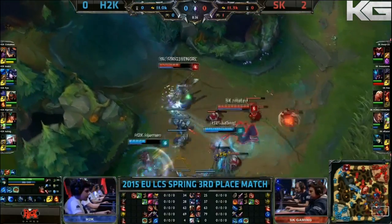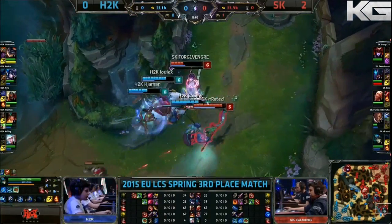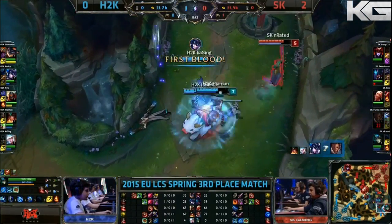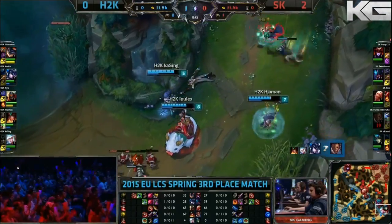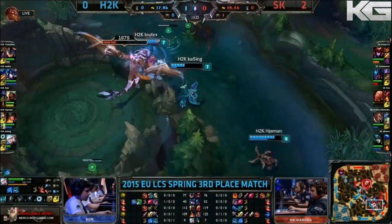The fight starts. Yarnan pops On the Hunt, and it looks like Lulex will be coming in. He throws the Frozen Tomb! That's gonna be first blood. Lulex picks it up. He will not be fit to fight for just a moment.